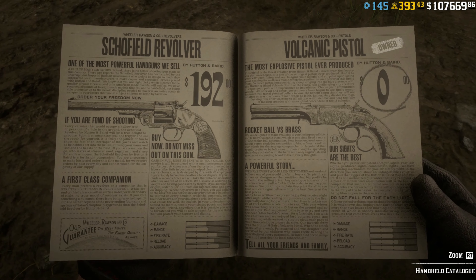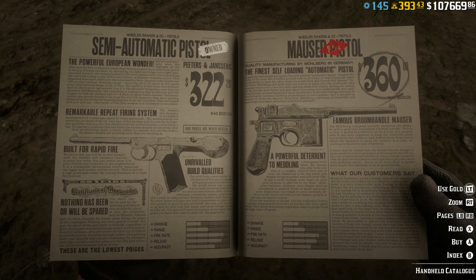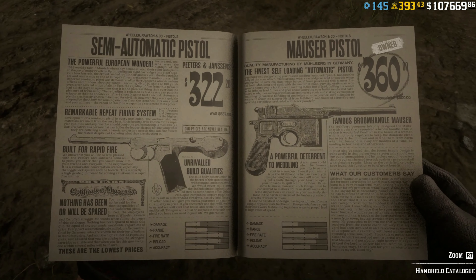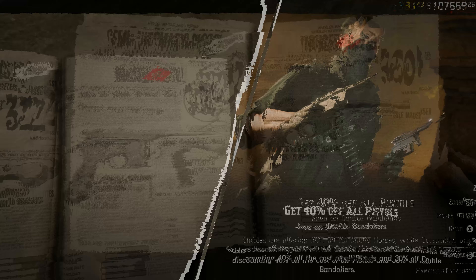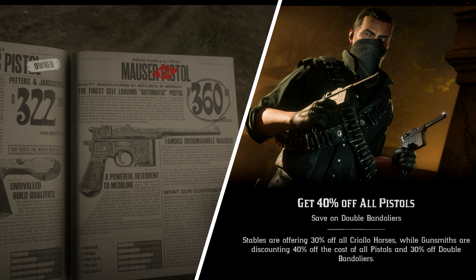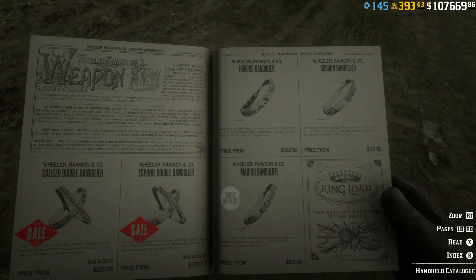We've got 40% off pistols. There's not that many pistols in the game, which is quite unusual. So if you do like pistols you can get them for 40% off — it's not too bad. There aren't really that many pistol options in the game to choose from, but 40% off is still a decent deal.